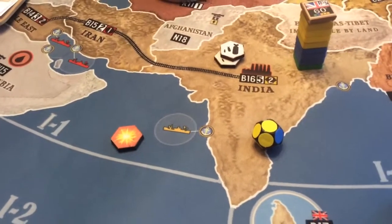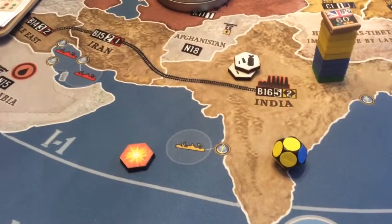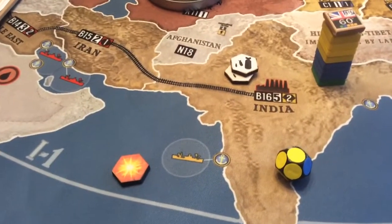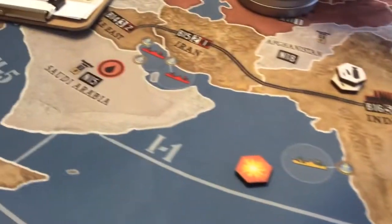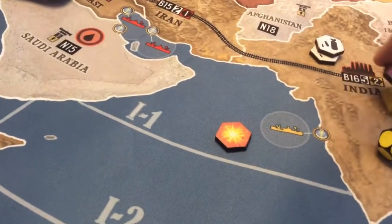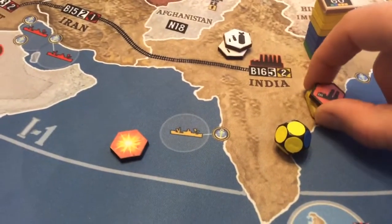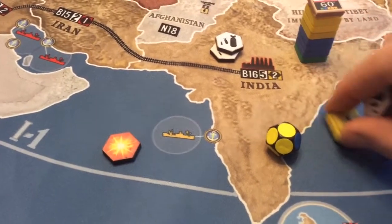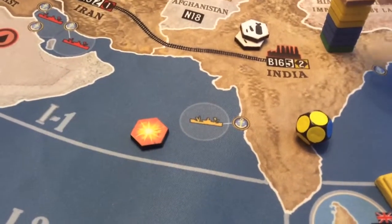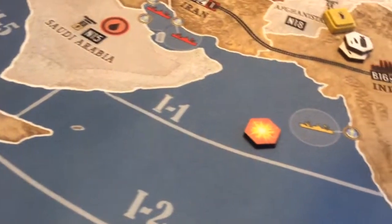So that's a really quick overview of bombing raids, convoy raids, and production. There's one other thing: if there were units under production here, you could destroy them instead of choosing to bomb a resource. So if I had a yellow hit, I could choose to take out this infantry instead of a resource. Units that are under production are very vulnerable.